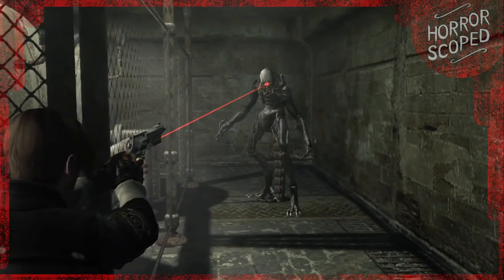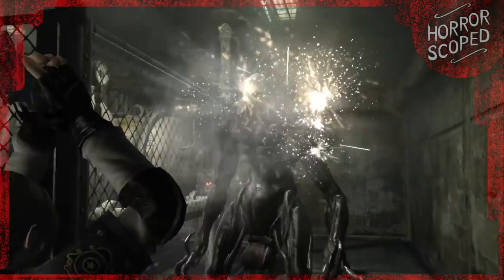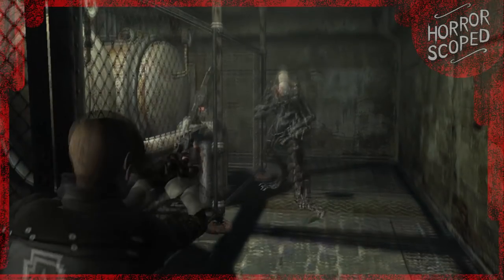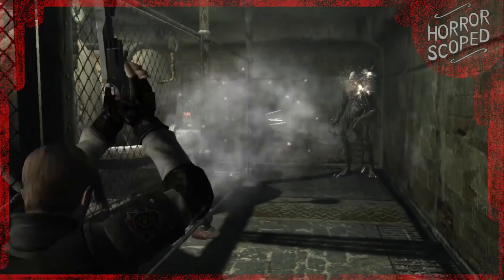Now enter the MVP for the Hand Cannon challenge — Salazar's left-hand man himself, the Verdugo. I was nervous going into this engagement because I figured it would end like the rest in one or two shots, but this guy surprised me. With straight Hand Cannon shots, nine total is what it took to bring him down.